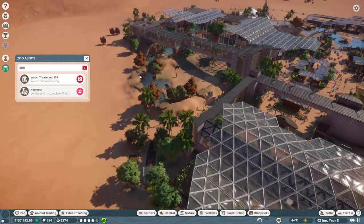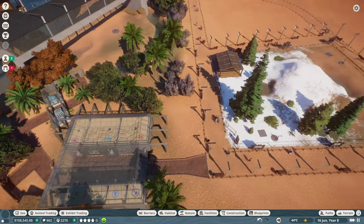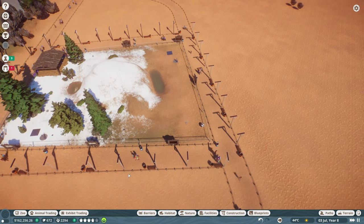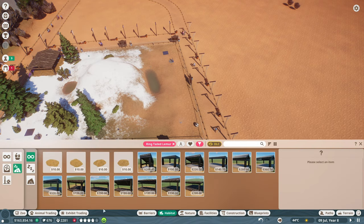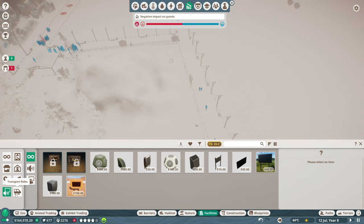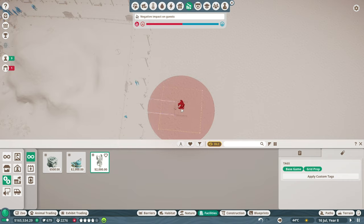Water treatment is failing - call a mechanic over there. It's been a year since the last service. There's a water treatment nearby right here, so it should cover the water. But it doesn't cover this new area. If we place a wind turbine and water treatment out here, we'll be fine. The wind turbine has a negative effect on guests but the solar panel doesn't - we're still researching the solar panel though. Let's place the wind turbine right here to cover the arctic wolves and other arctic critters.